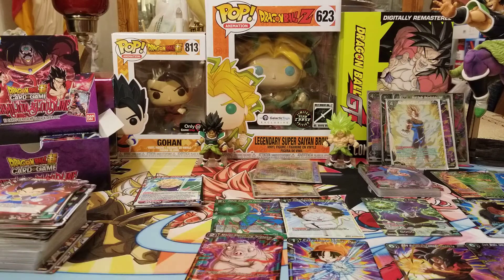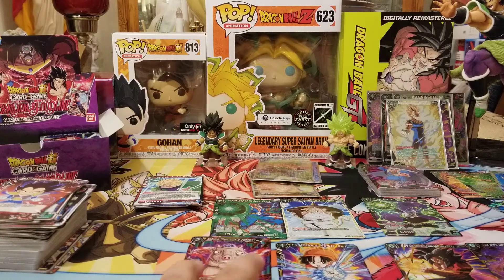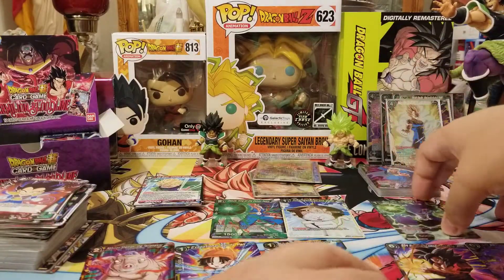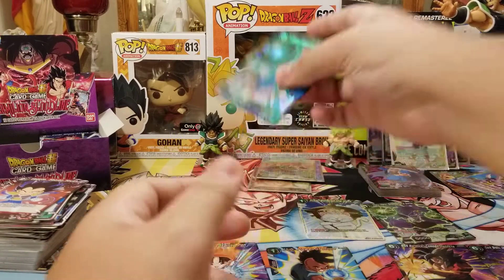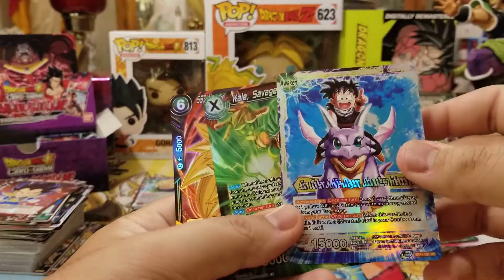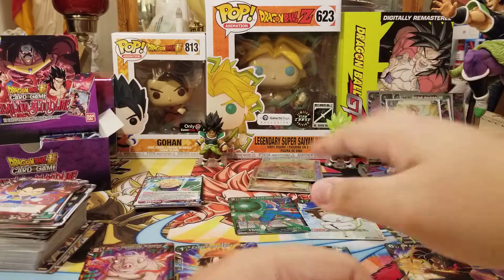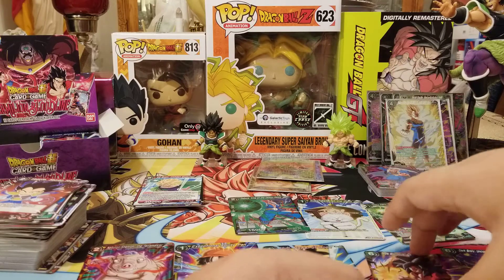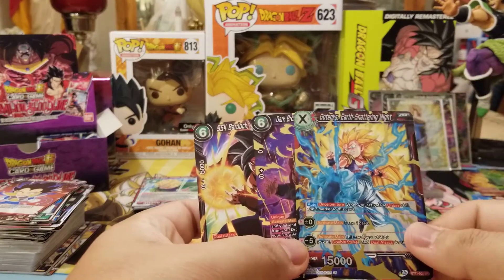So the God Pack came with three Super Rares, four Uncommons, three Commons, and two Rares. That was awesome — Bardock Combat Instincts, Dark Broly Uncontrolled Berserker, and Earth Shattering Might Gotenks.